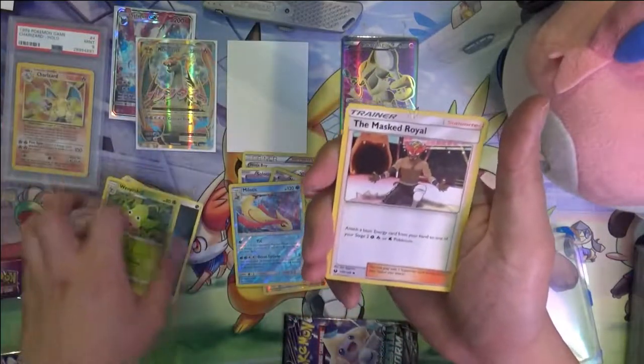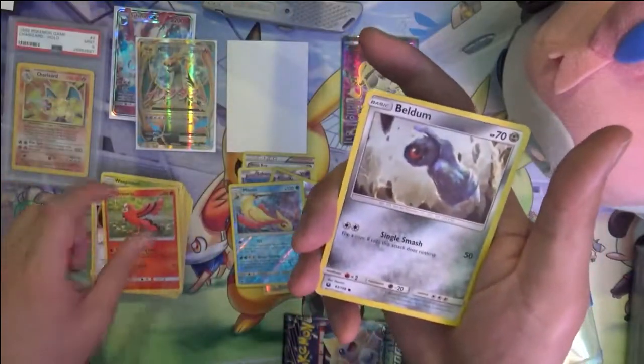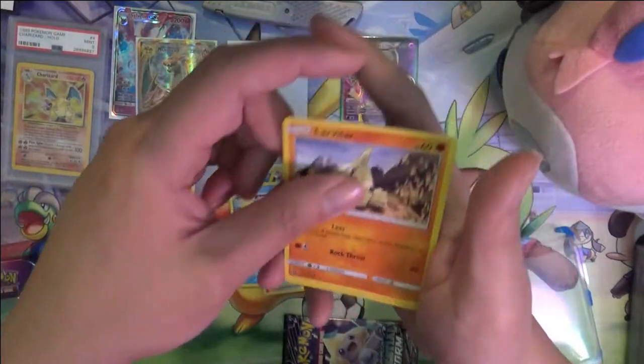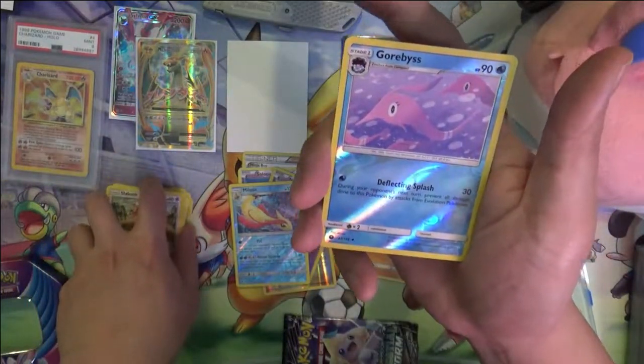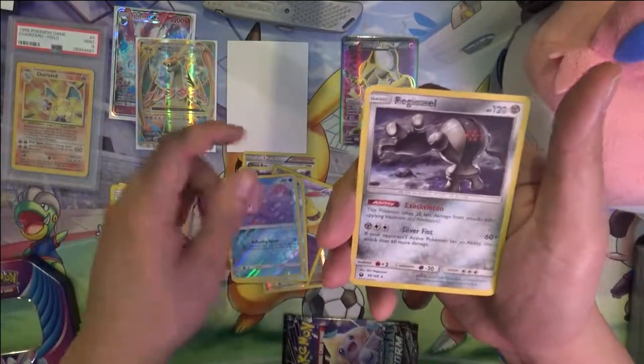Darkness Energy, Scizor Bell, Max Elixir, Chorio, Beldum, Welimer, Spinarak, Larvitar, Sableye — weird card — Carbink, another one I'm not very familiar with, and Registeel.